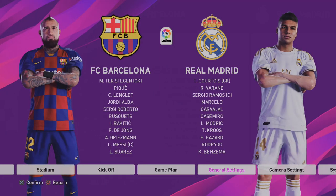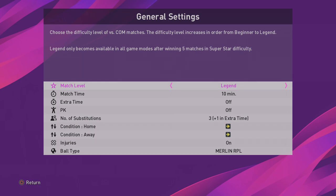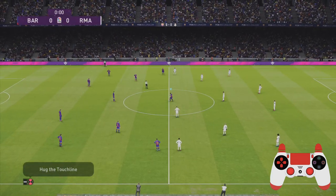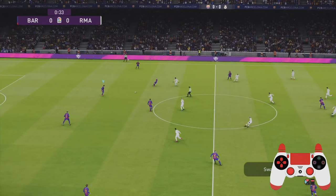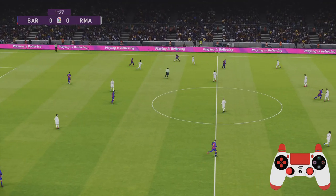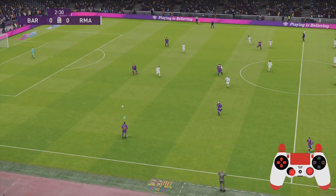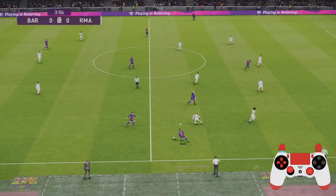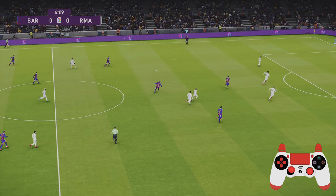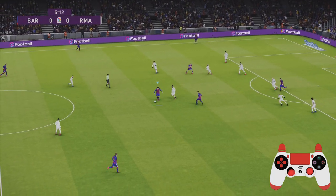Let me show you the settings: legend difficulty, 10 minutes of game time, both even. I've got the controller on screen and I've also included the power bars so you can get an idea of how much power you need to put on your passes — I will be doing a passing tutorial in the coming days. What we're looking to do here is just be really patient and build our attacks. If you've seen my last tutorial on passing and moving, you'll see this sort of slow build-up and then increasing the tempo as we get near the box.